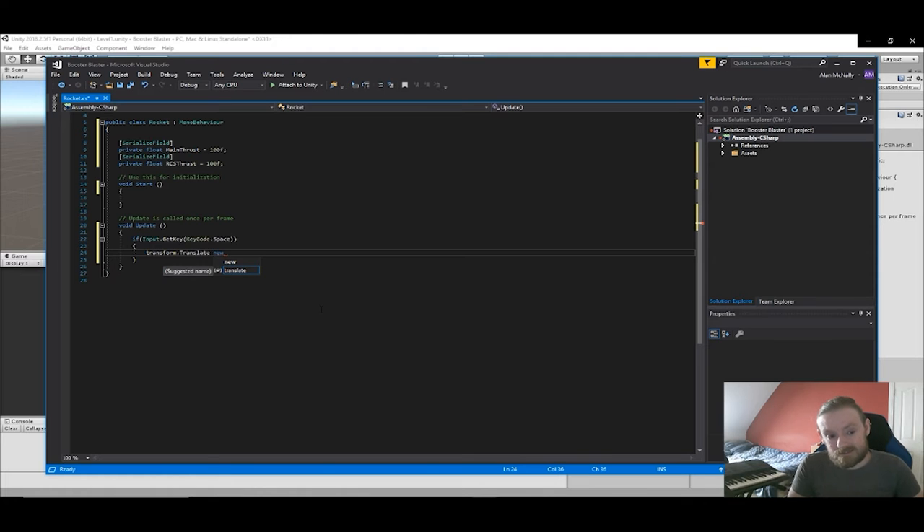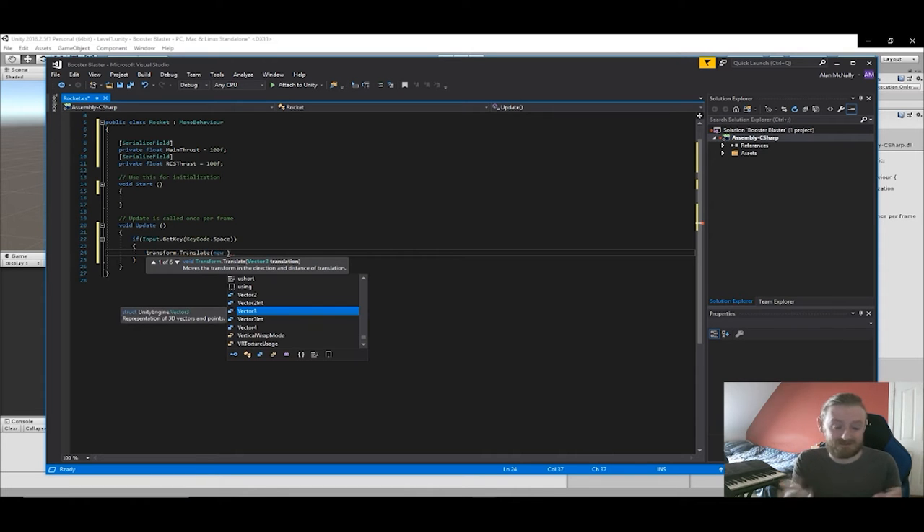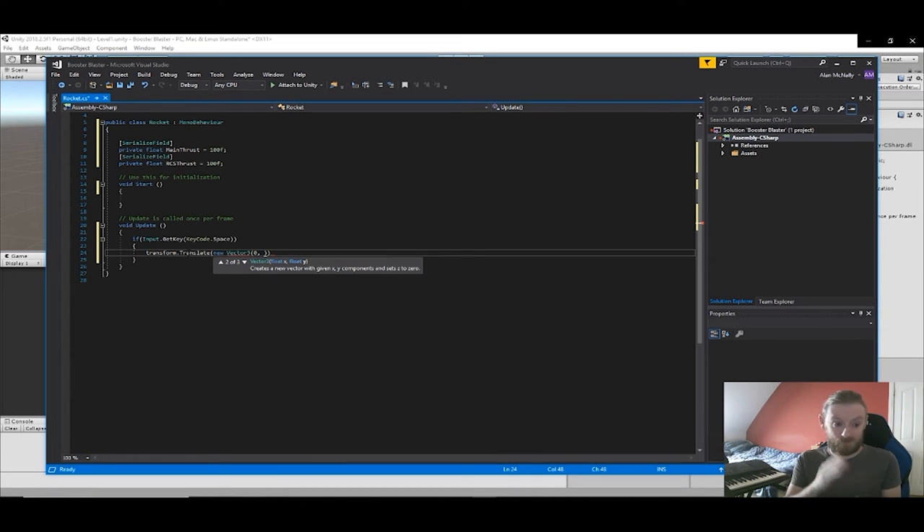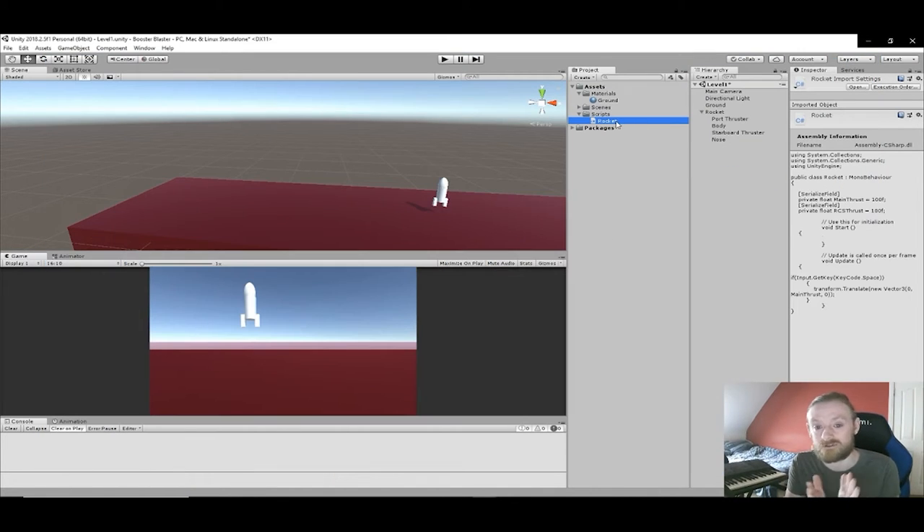I can't seem to figure out the rigidbody or the force, so I'm going back to transform.translate. Unity pops up little help things — so if you know the start of it, you can look at the little Unity help tools and they'll tell you what it needs. So I'm just translating it: new Vector3, 0 on the x-axis, main thrust on the y — so it's going to go up when you press spacebar — and 0 on the z. I drag the script onto the rocket, and in theory when I press spacebar it should make the rocket go up.